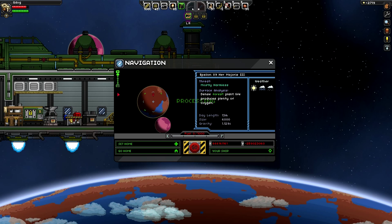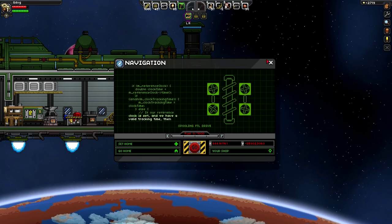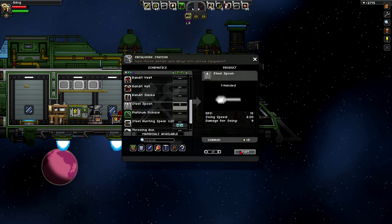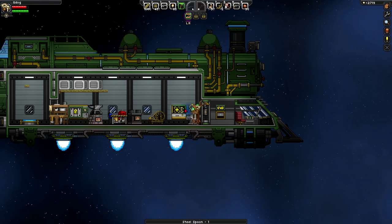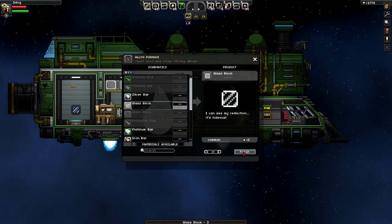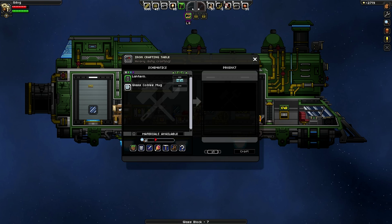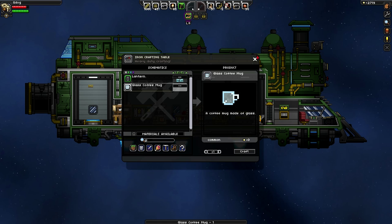We need to fly to the gate which is over here. We could make another spoon I guess if I want a cup of coffee as well. Some glass blocks - let's make some glass. Making up a coffee mug - I want a coffee as well.